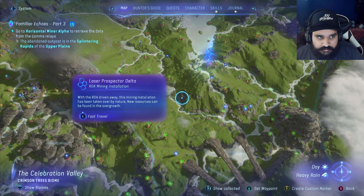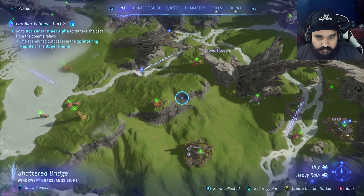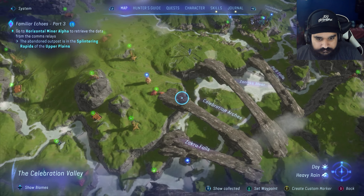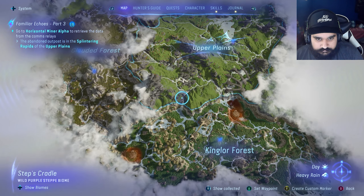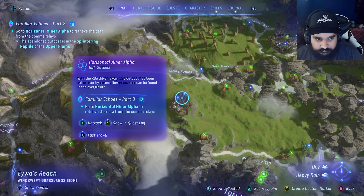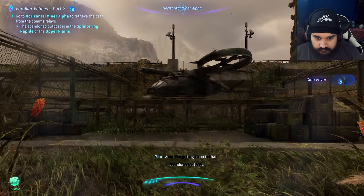Where's the bottom outpost in the Splintering Rapids? No idea what the Splintering Rapids are. There it is. I'm getting close to that abandoned outpost. Be careful.